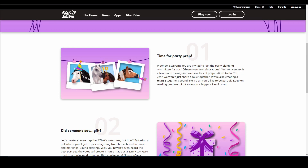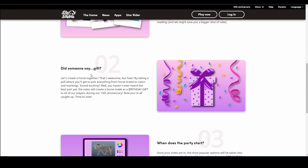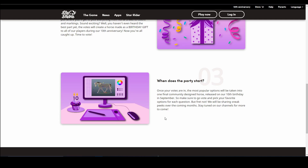This year we're also creating a horse together — sounds like a great plan to be a part of! By taking a poll, you'll get to pick everything from horse breed to colors and markings. The votes will create a horse made as a birthday gift to all players during our 10th anniversary. Once votes are in, the most popular options will be combined into one final community-designed horse released on our 10th birthday in September.